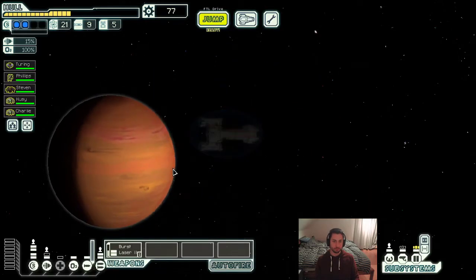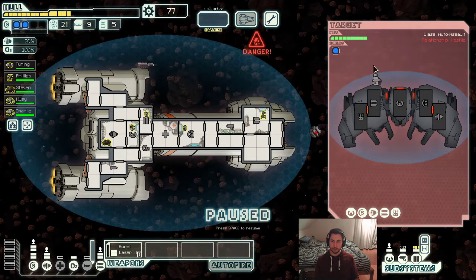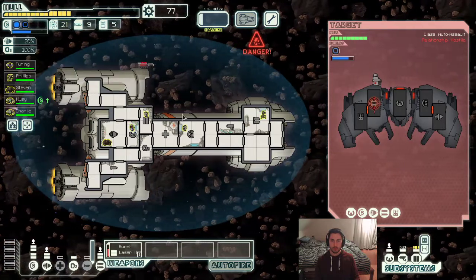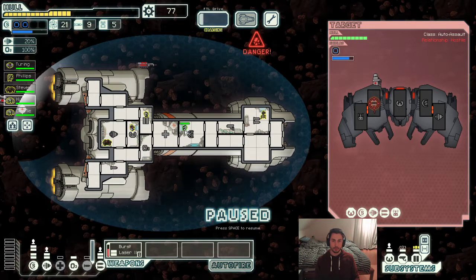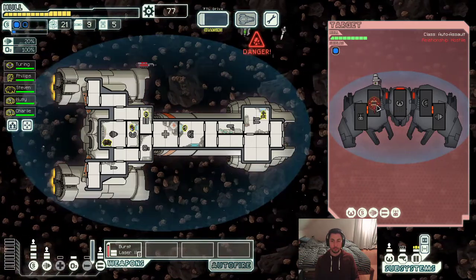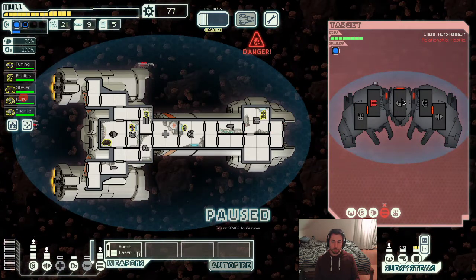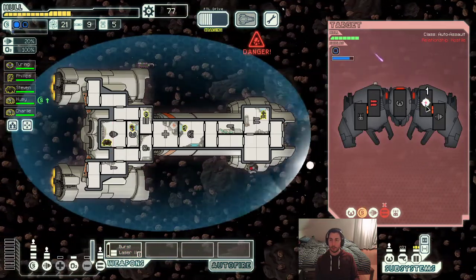I'm just going to ignore the store and try to find another store somewhere in the sector. Pirate controlled should have one or two stores in the sector. Yet another ship with a rocket launcher — same as before, just try to get it down as soon as possible. We're also in an asteroid field, so our crew is going to get quite some training, especially the pilot and engine guy and shield guy. The weapons went down after just one hit, which tells me this is a Leto missile — it's a one-power missile and can only do one damage. That's very important to keep track of while you play this game.